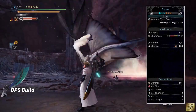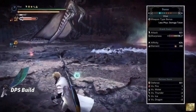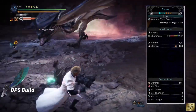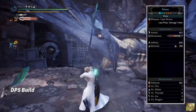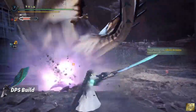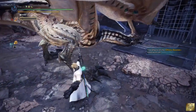we'll have attack of 921, White Sharpness, affinity of 40%, elemental damage of 280 Blast, defense of 891. It's very strong against fire, water, and ice, but a little bit weaker against thunder and dragon. As I said, this build is more DPS focused, so it's not a comfortable build for many of the hunters.